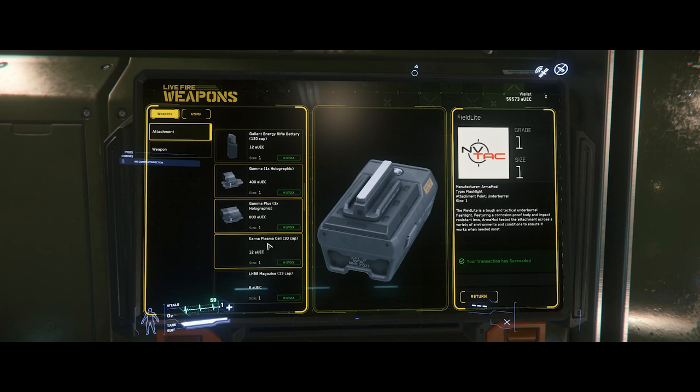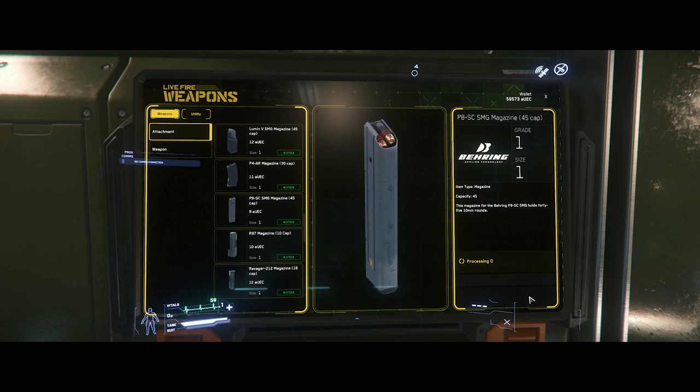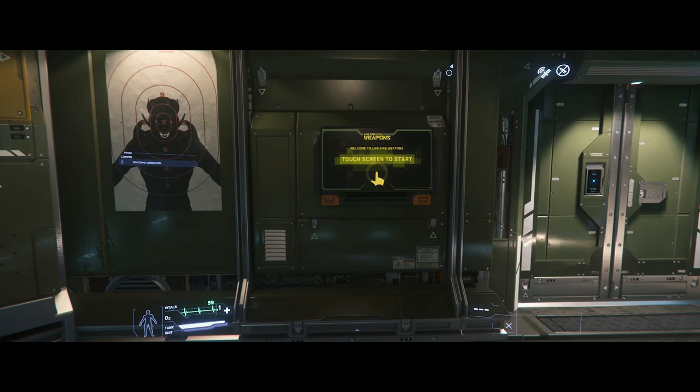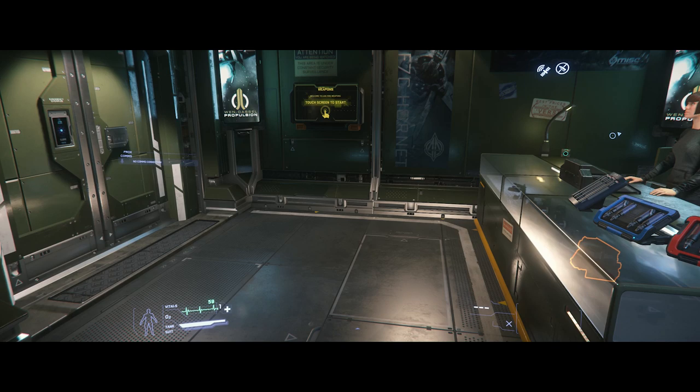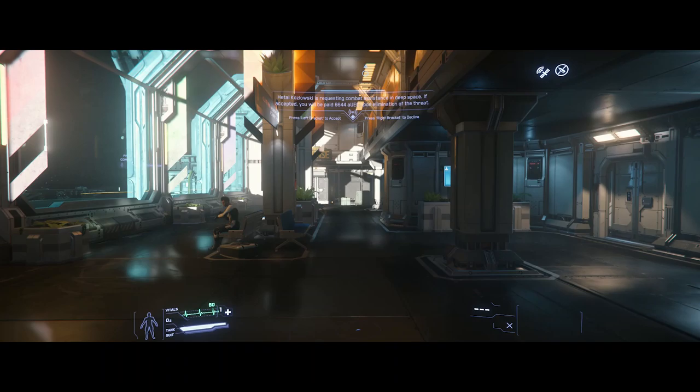Let me also grab some P8 SMG magazines — we'll grab like eight, it's cheap, no big deal. Speaking of money, if you are starting out and you've never played before, make sure you use somebody's referral code because you'll get five grand right off the bat. Whether you use mine — I'll throw mine in the description if I remember — or a lot of YouTubers have them, there are some on Reddit. Just use somebody's and you'll get some extra aUEC and they'll get some extra currency as well.